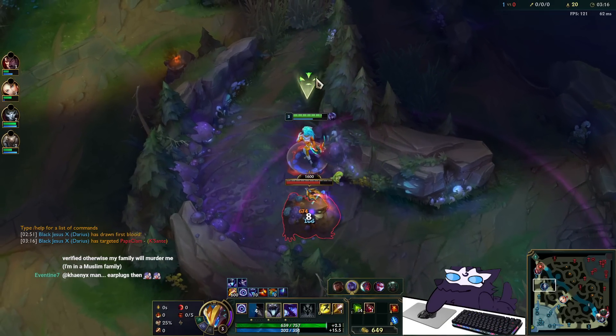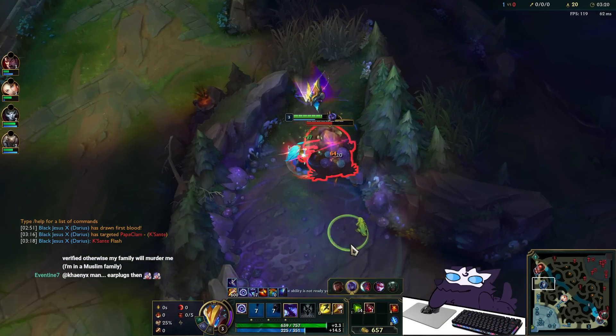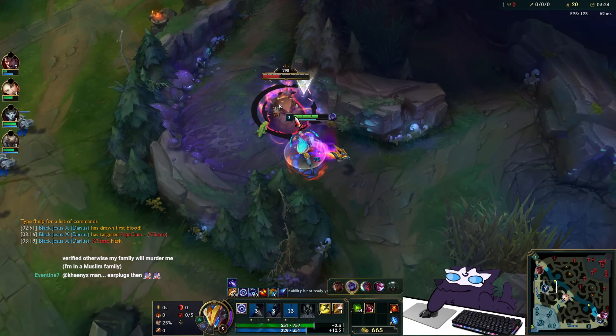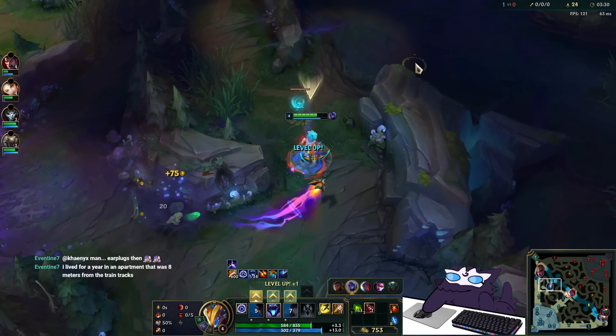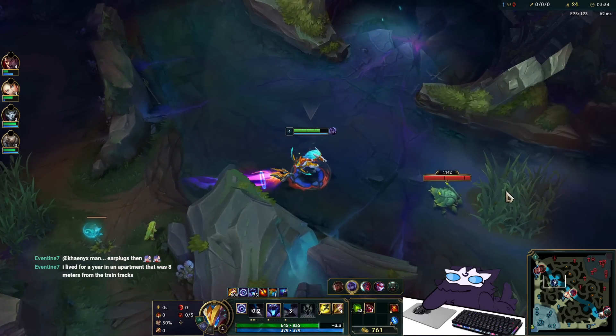Same with Gromp — you just pull it edge to edge. Once it's low enough you use your E on it, since your E does more damage the lower the health is, and it's dead. You full clear your jungle nearly full HP and can then go to crab with a smite still left.